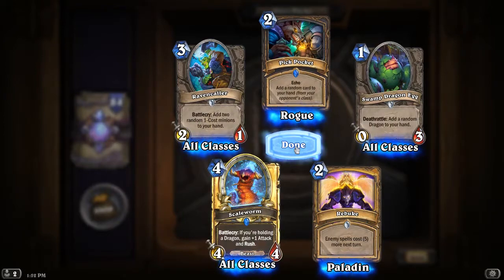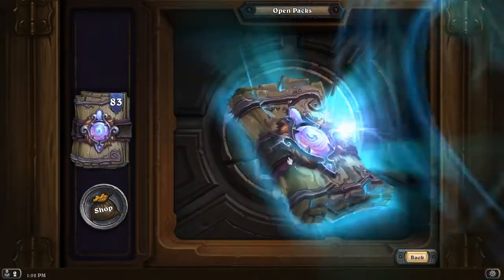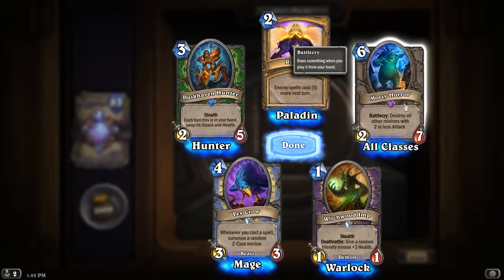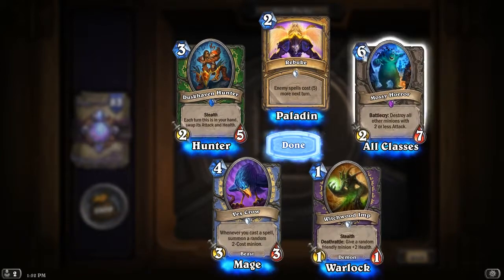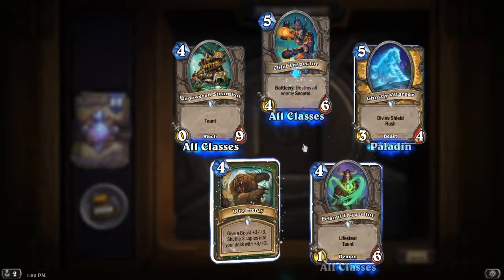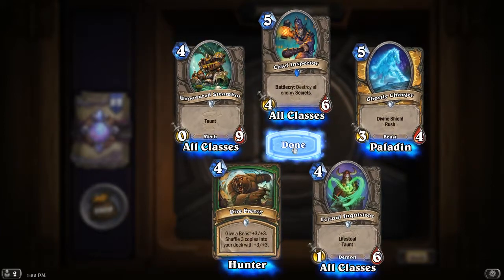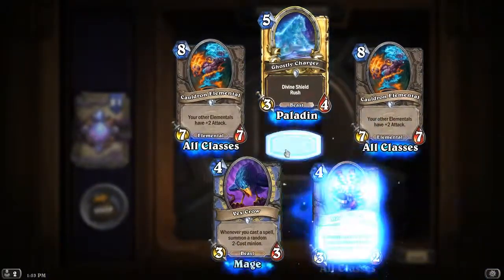I need a golden rare: for holding a dragon, gain plus one and rush. Not bad. Another epic — destroy all other minions with two or less attack. It's a pretty good board clear, certainly helps against some of the smaller rush decks. But that's six mana, he might be a little late to the party. There's certainly some low-cost, low-attack guys with taunt — the two-fours, two-fives, one-six, and zero-nine with taunt — so being able to take those guys out is useful. That's just going to get dusted.